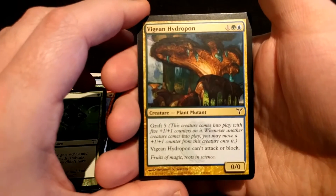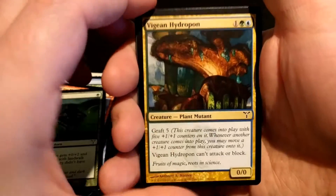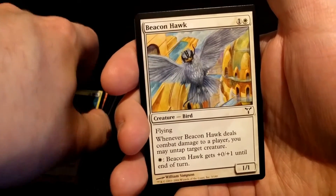The Gangan Hydropon — maybe that's how you pronounce it, I'm not sure. It's basically just a little support creature for grafting. Beacon Hawk.